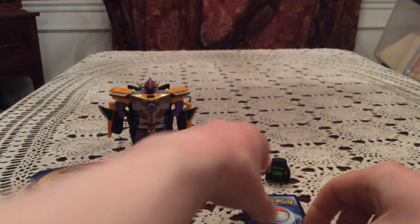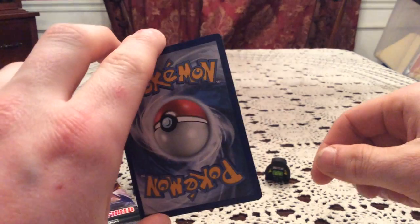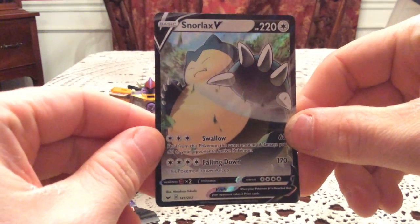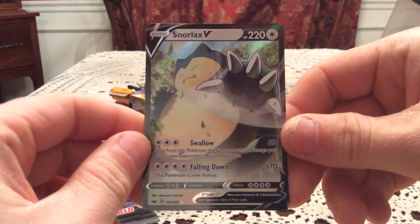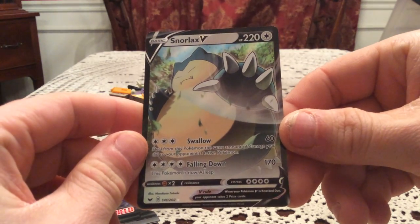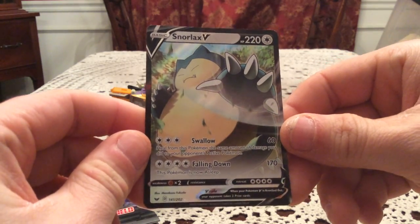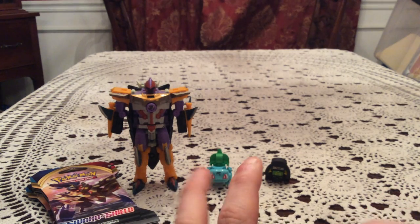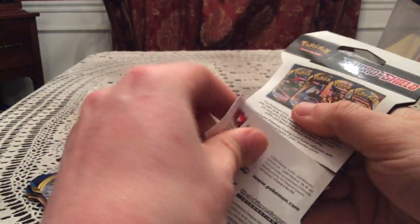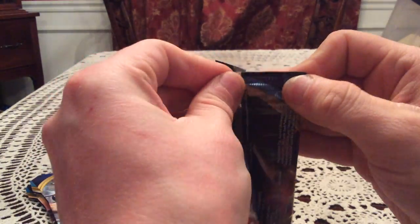Anyway, pack two has Scorbunny, Pikachu, Sinistea, Wooloo, Shellder, Crushing Hammer, Kingler, and Hyper Potion, plus a reverse Roselia — that's a common. The rare is Snorlax V. Unfortunately a duplicate pull, but I still really like this card — it's very, very nice. So pretty good out of five packs so far, at least one ultra rare pull.